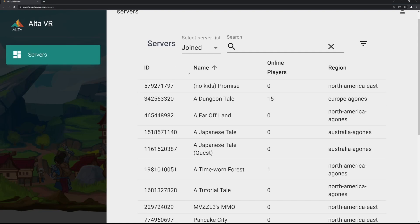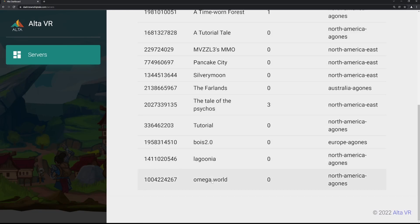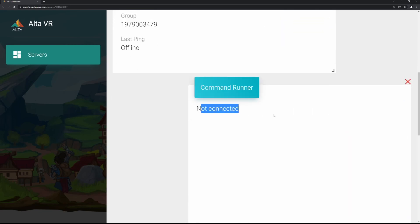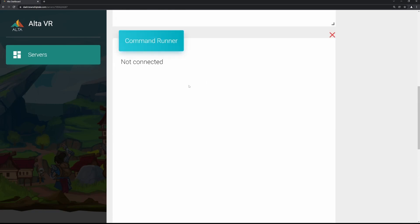Go to Servers and go to the server you want. We're going to work on Time Worn Forest, which is another server I'm admin on. If you look here, I am not going to be able to connect to my server — it says 'not connected' — because I'm not currently online on that server, so it won't work.